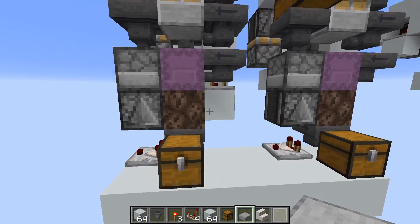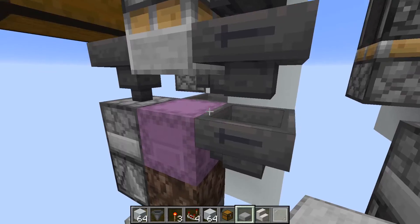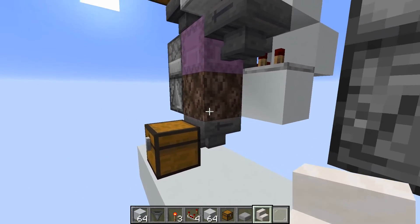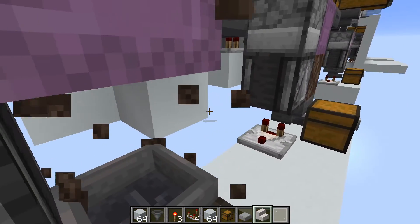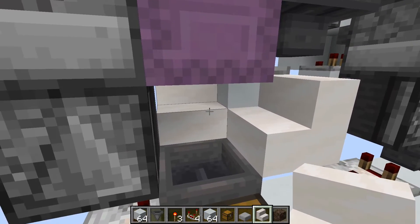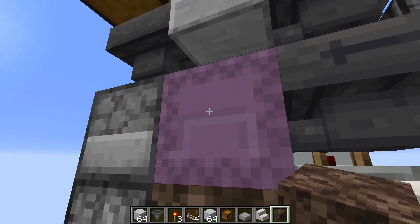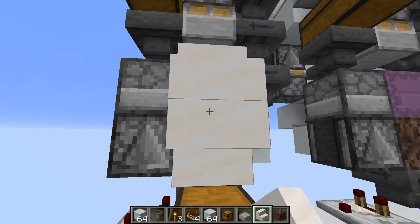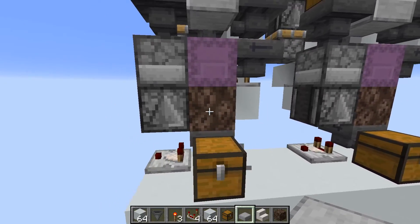The same soul sand caveat applies to this double speed loader. Be very careful about blocks placed against the soul sand — that includes the back and this side now, since there's a hopper here. No solid blocks under the hopper, no stairs that extend to the edge, no top slabs. You can place certain stair orientations safely. On the front side, same thing: no stairs in the wrong orientation, no solid blocks, no top slabs. Also don't place solid blocks or glass on top of the chest.